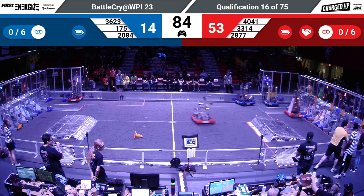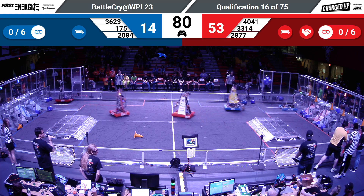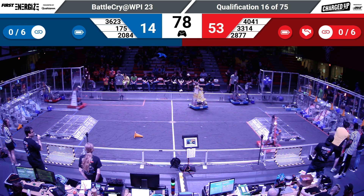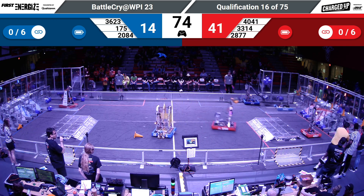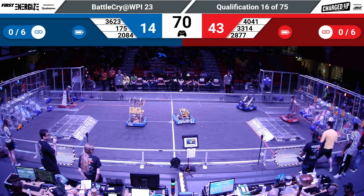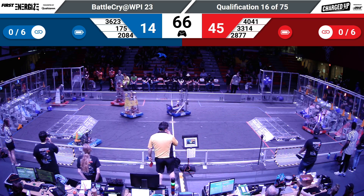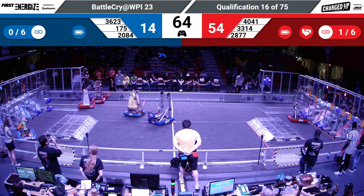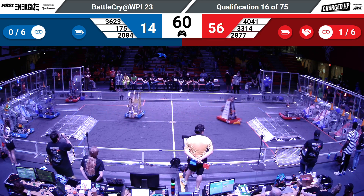Meanwhile, on the Red Alliance, 33-14 forms the first link for the Red Alliance with a cone on level three. 40-41 now flies back across the field, looking for a spot to place their cube — just a bit short. Their partner's looking to push it in. 33-14 places that cone up top. 52-14 in favor of the Red Alliance with 60 seconds remaining.